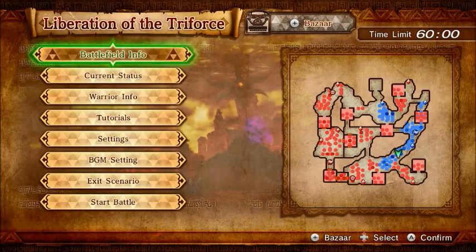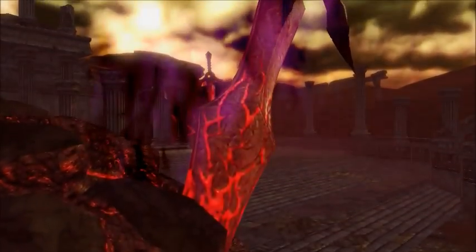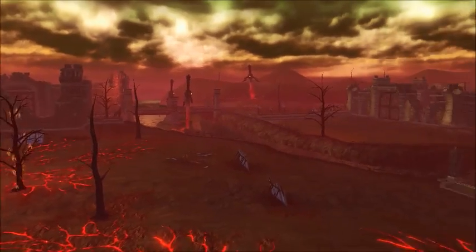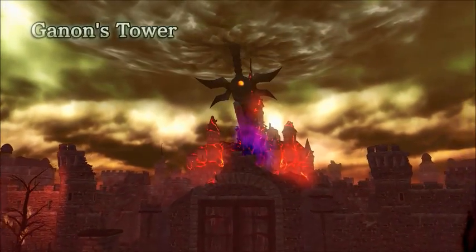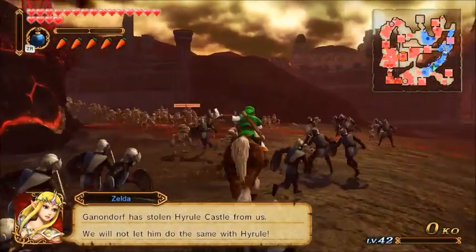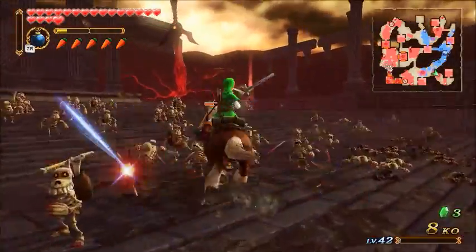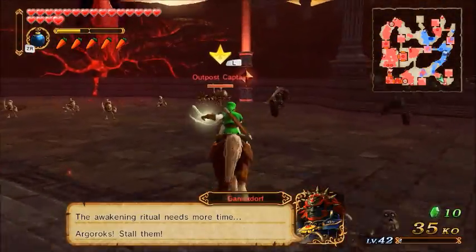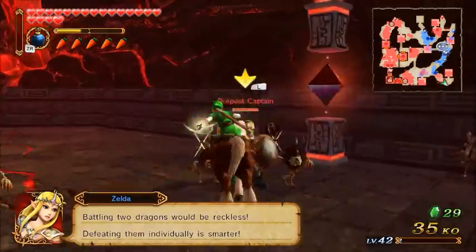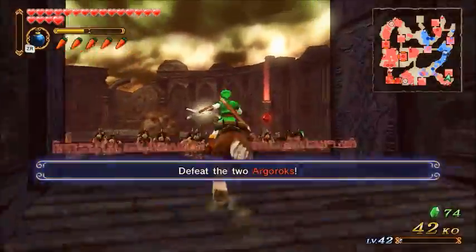Oh wow, this looks like a big fun area. Let's start. This looks so cool. So yes, this is horse Link. I have used it so I know exactly how it works, but it's pretty fun — probably one of my favorite ones. Oh, it's Hyrule Field! That's awesome! Because this is the Fairy Fountain over here, or used to be at least.